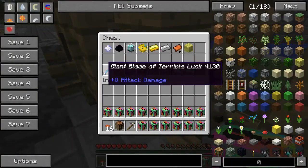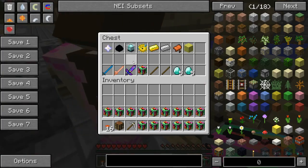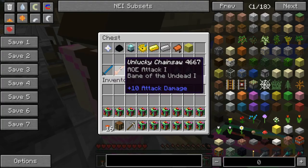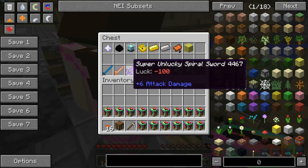For another star, we're never gonna get any of the actual weapons. I think it happened once — I think I got one when we played this on Jen's channel. But for another star, we get the giant blade of terrible luck, 8 attack damage. For a dragon egg, we get the unlucky chainsaw, 10 attack damage. And honestly, I can't really think of when a chainsaw is lucky. But it can't be lucky. Impossible.